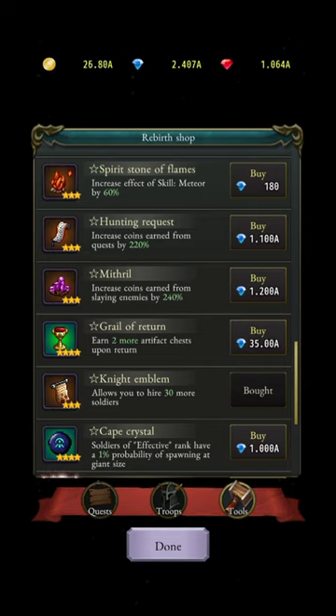The grail of return is really important — it gives you more artifacts when you restart or die. At the start you get only three grails, but upgrading gives you four, then five, and so on. Knight emblem is also worth upgrading. Let me know in the comments if you've played further — I'm not sure of the maximum.